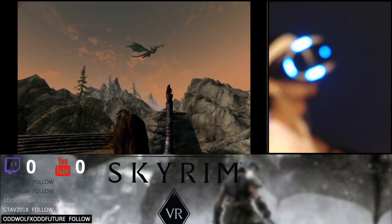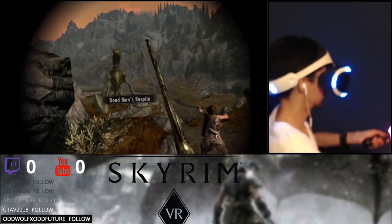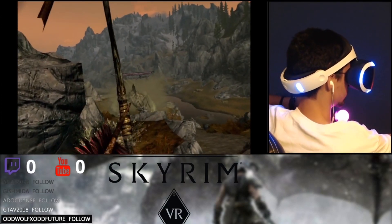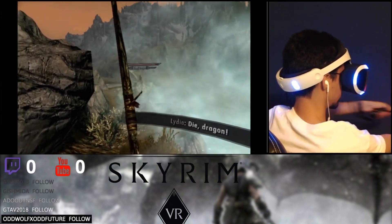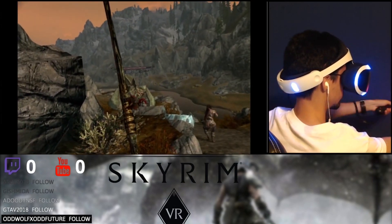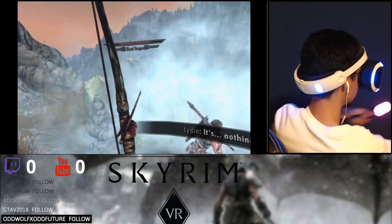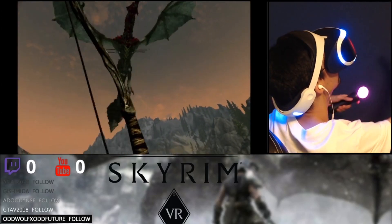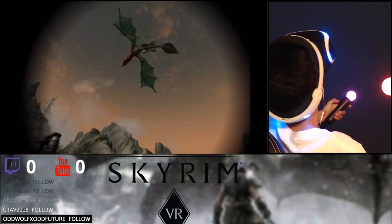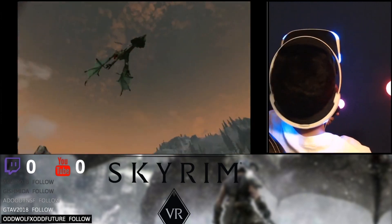The Elder Scrolls V: Skyrim is an open-world RPG by Bethesda where dragons are terrorizing the people of Skyrim, even though dragons aren't supposed to exist anymore. On top of that, you — the protagonist — discover that you are Dragonborn, which means you have special powers in the form of dragon shouts. You can also absorb a dragon soul whenever you kill one, which gives you more abilities. You can choose to follow the story or just wander around the world in typical Bethesda open-world fashion.